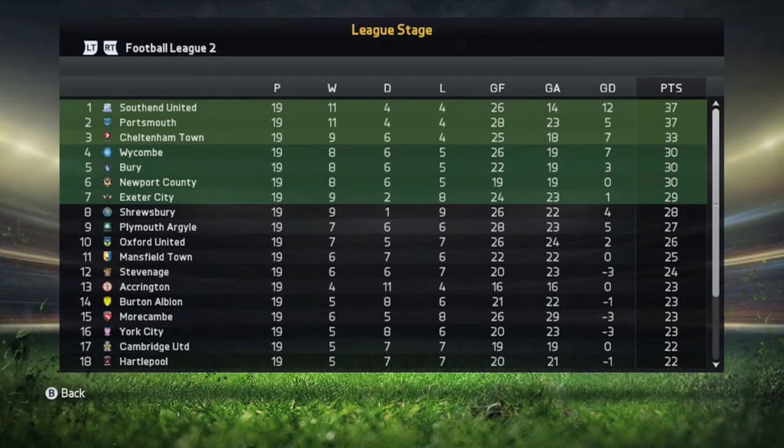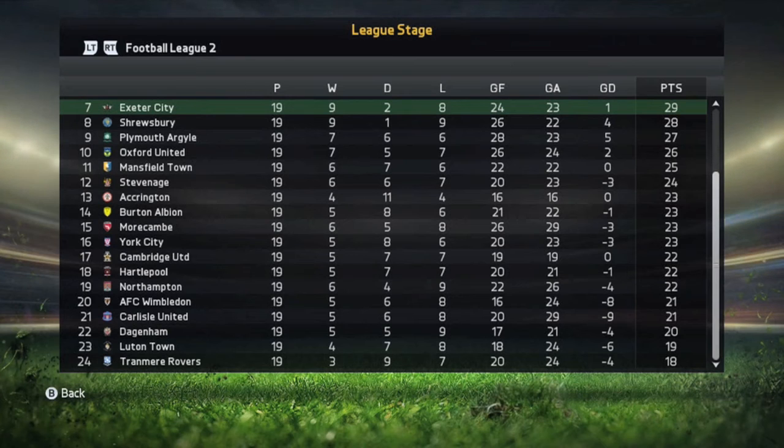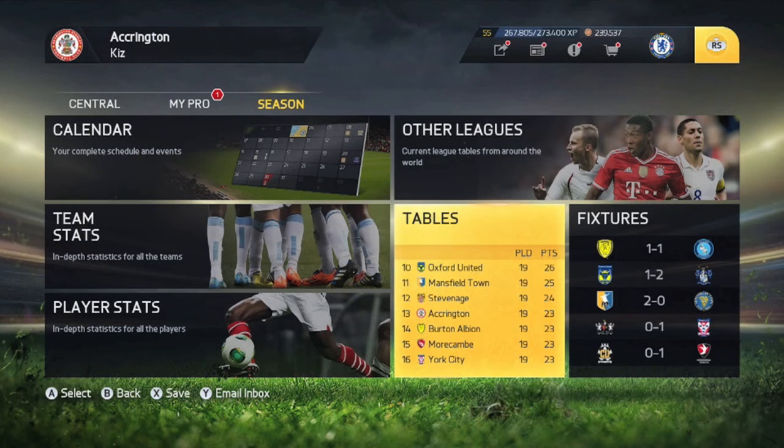We're going to end this episode - we're 13th in the table, 19 games in with 23 points, only a few points off the playoffs. Southend and Portsmouth, who we just had that epic encounter with, are running away with it at the top with a four point lead over third place Cheltenham. From fourth place downwards it's very tight. We'll continue to work away, keep finding form, picking up as many points and goals as we can. We are approaching January, so I think we're going to try and force a move away. That will bring this episode to a close - thanks for watching, subscribe if you're new, and we'll see you next time.